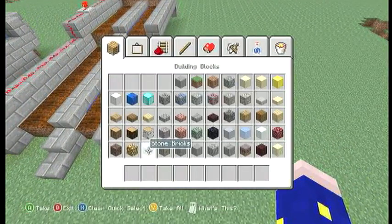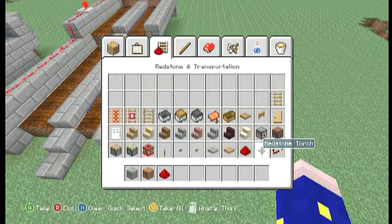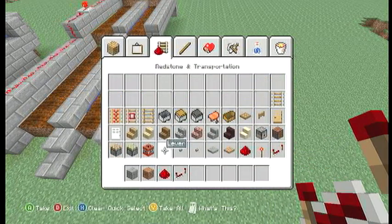You guys are gonna want your building block, dirt obviously. You're gonna want redstone, a redstone repeater depending on how big you want it, a lever, and a bucket of water for now.